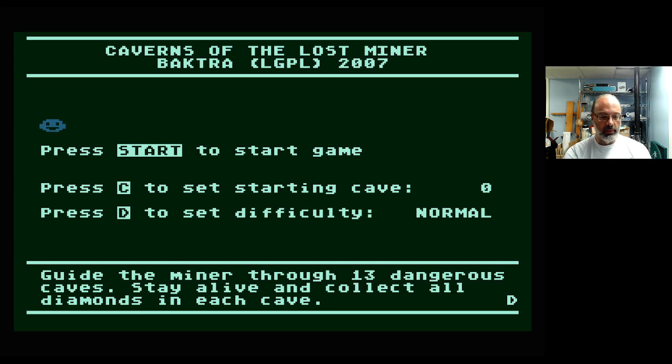Caverns of the Last Miner from 2007. Guide the miner through 13 dangerous caves. Stay alive and collect all diamonds in each cave. Alrighty then — S to start game, C to start. C doesn't do anything, probably because I haven't played any. D to set difficulty. I'll play normal.